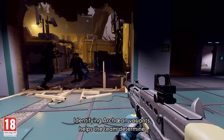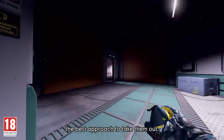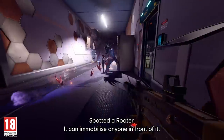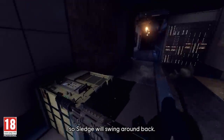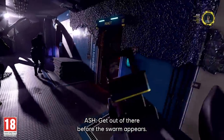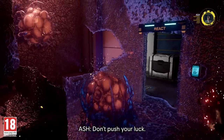Identifying Archean variants helps the team determine the best approach to take them out. Spotted a router — it can immobilize anyone in front of it, so Sledge will swing around back. Before the swarm appears, don't push your luck.